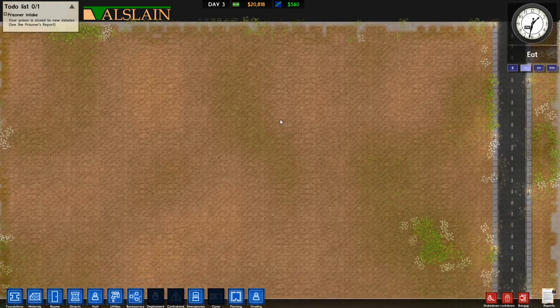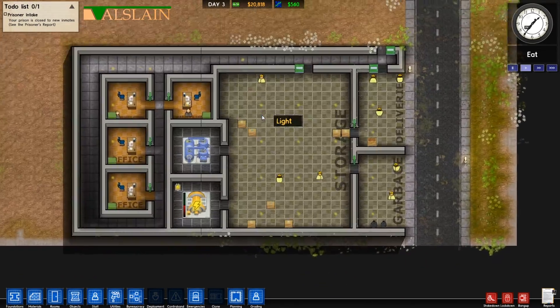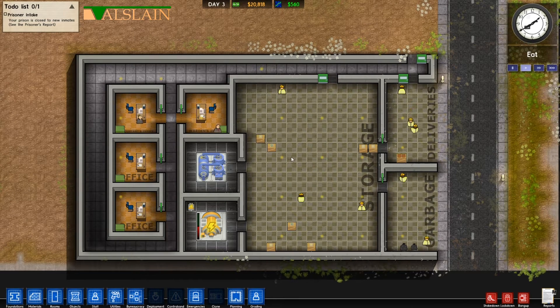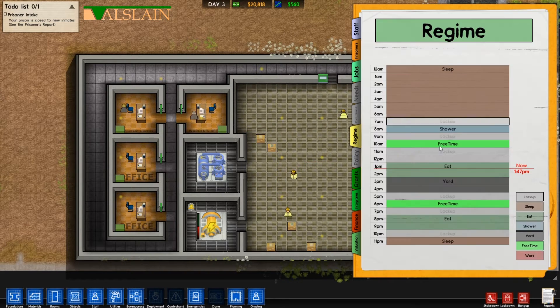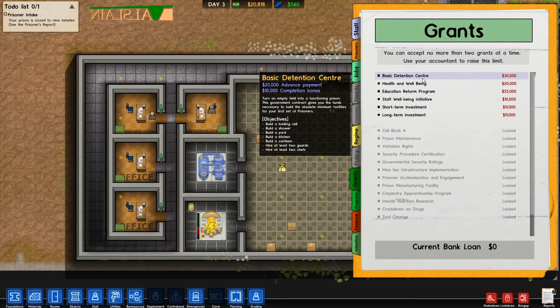Okay everyone, hello, welcome back. I'm Matt, and last time in the last Prison Architect video we finished off with this style of prison. Now what we're going to do today is try and do a couple more grants and see what happens.